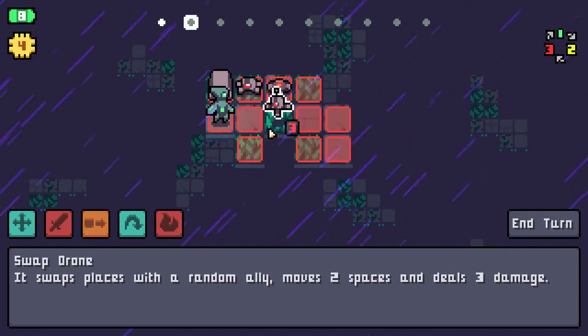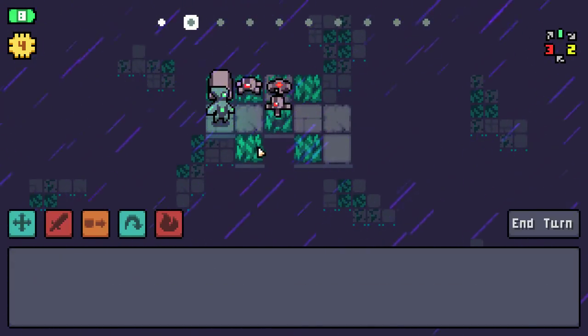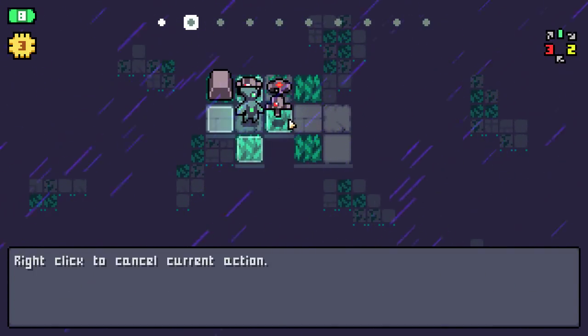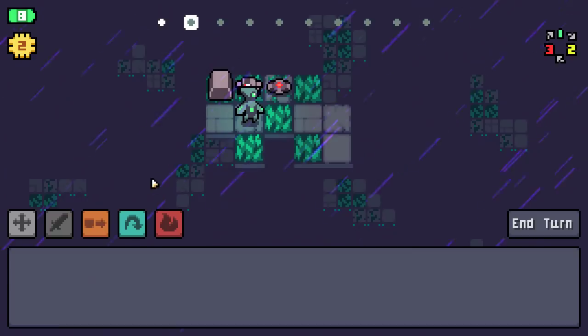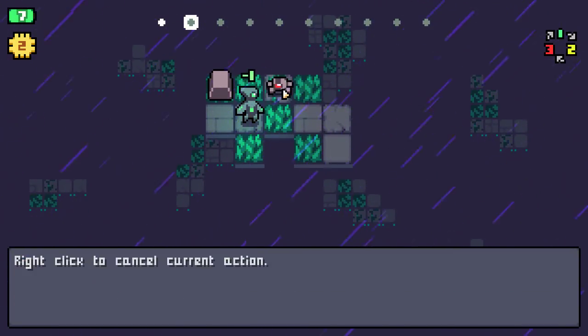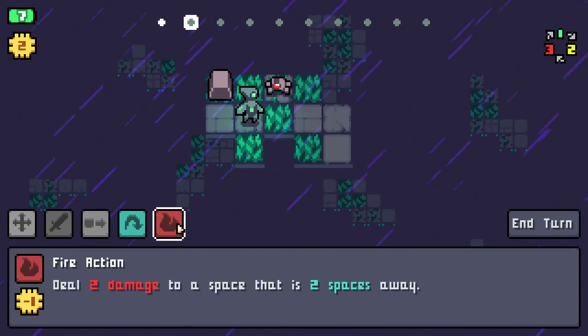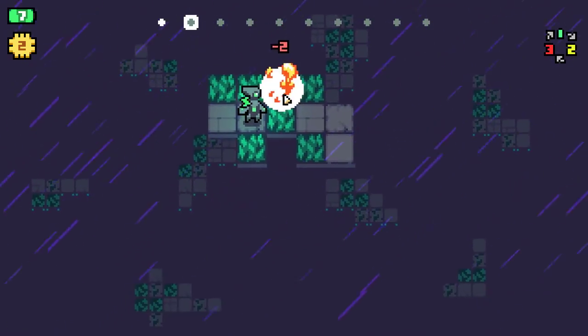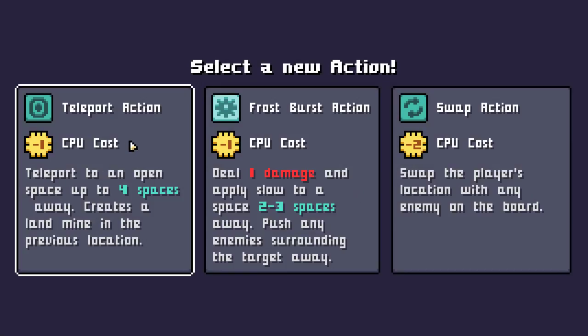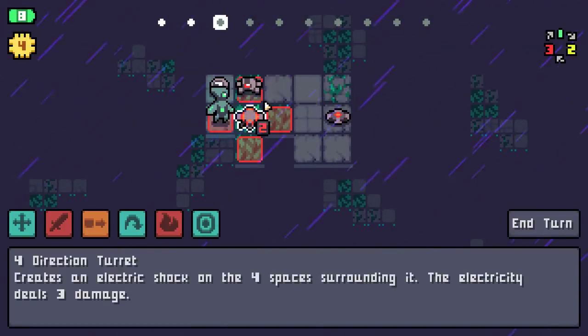This should be pretty easy, actually. Because this only has three health, we can kill it with the melee action. Then we can move this enemy onto this landmine using a control action, and then our fire action can reach that enemy for the last two damage. Let's grab the teleport action here — it's a really good one.